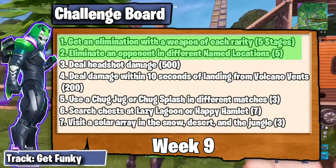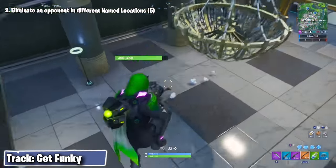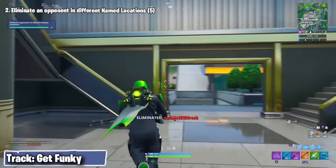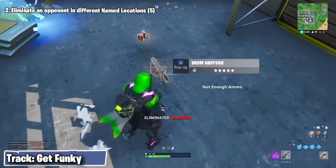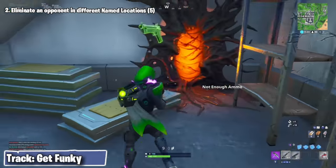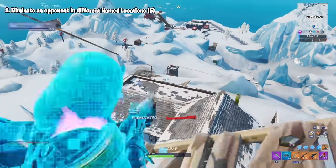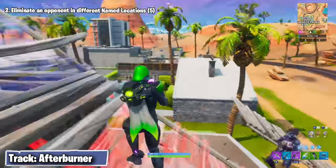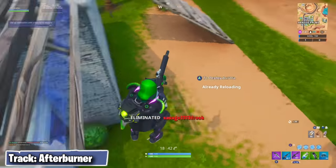The other elim challenge we're tackling this week is to get an elimination in 5 different named locations. In order to progress on this challenge, either you or your opponent needs to be within the named location when you get that elimination. In other words, eliminating an opponent outside of a named location will still count as long as you're inside the named location when you do it — and likewise, if you are outside of a named location but eliminate an opponent that is within one, that elimination will count too.